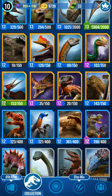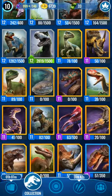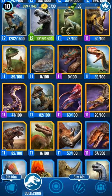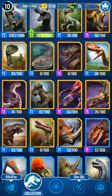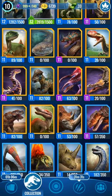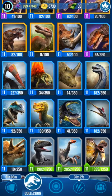I got Spinotaraptor, Coolasuchus, Psychoryxus, and I already showed you Majanda Boa. I already showed you Spinosaurus Gen 2 as well.